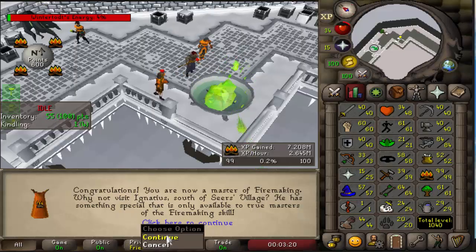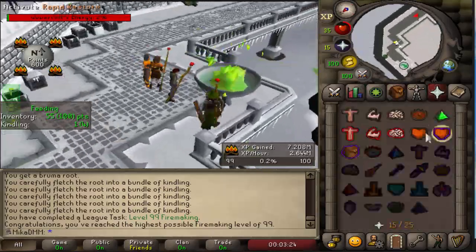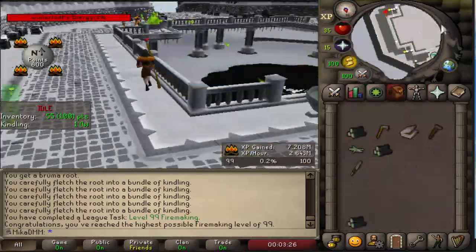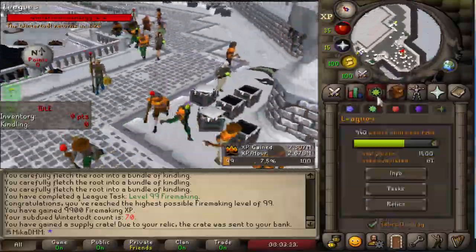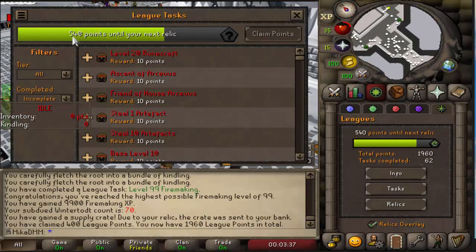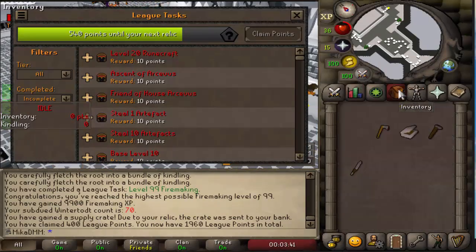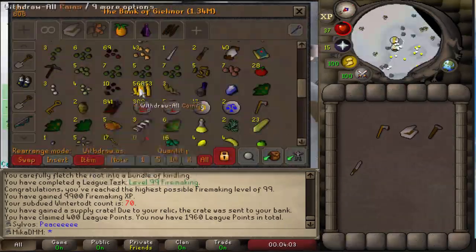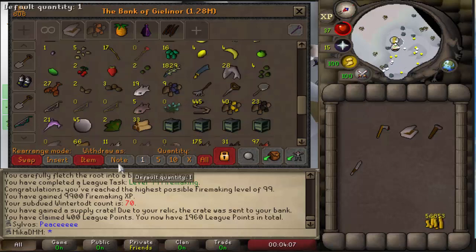Unfortunately I don't think we can get a Firemaking cape, but we're going to make our way to the bank, open the remaining chests, and hopefully get a phoenix. Very happy with this. Let's check tasks, claim points, and see how much we need — we need 500 points somehow. Let's figure out a way to do it. We ended up getting 56k coins, which should be enough to finish my 99 Fishing.